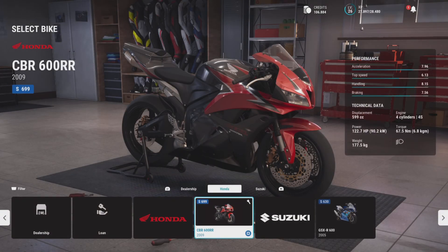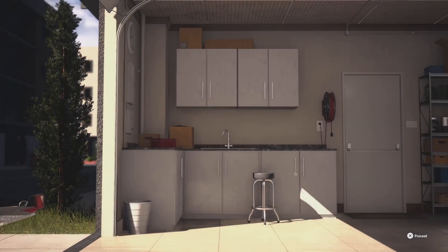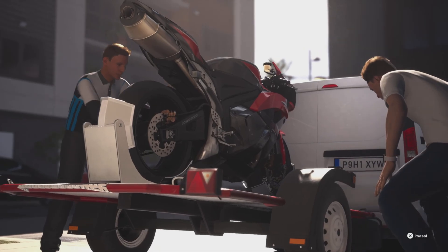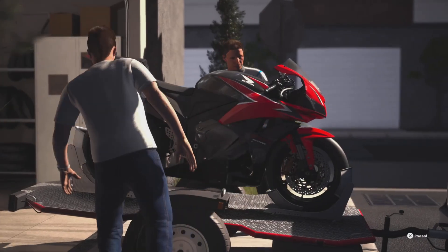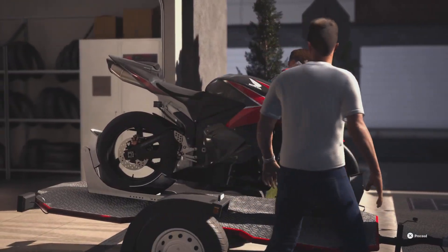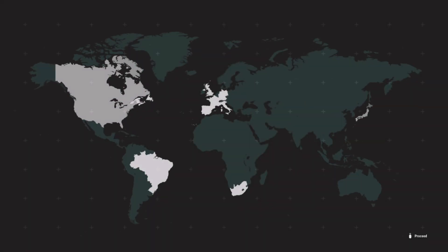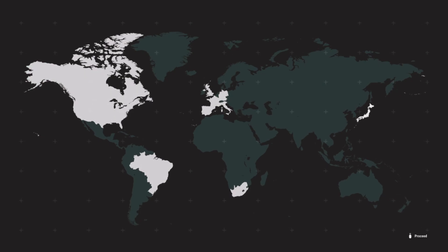We're going to do our first event at Brands Hatch Indy layout using the Honda CBR 600RR — the bike gifted to you. I've got it upgraded right to the limit of this event, and once again we're going to load the bike up on the back of the van and get ready to tour a bunch of Europe: Great Britain, Spain, and Italy.